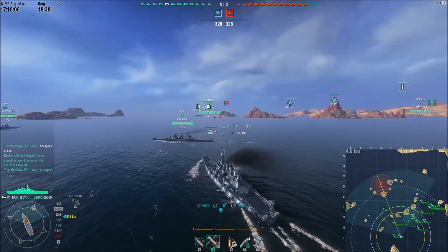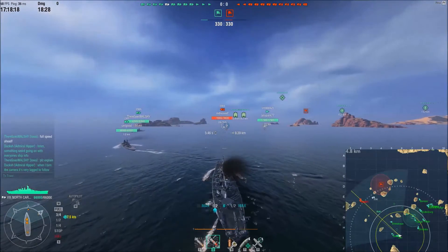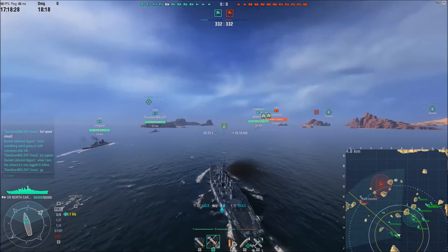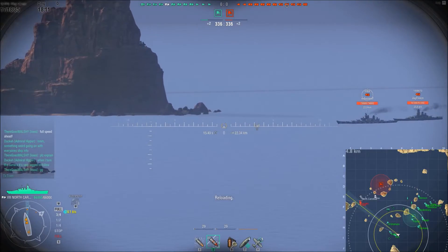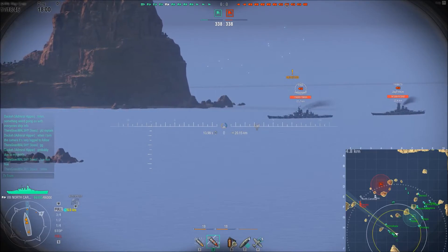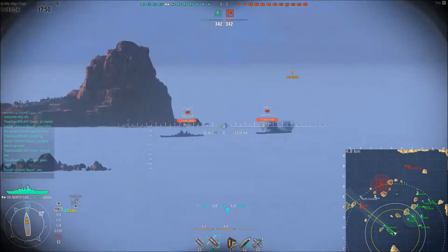Second game — a Tier 10 match on the map Tears of the Desert, the new map from the previous patch. On the enemy team: a Yamato, an Iowa, a North Carolina, and a second Iowa — their entire battleship fleet is coming down to the H1/H2 lines. On our side: myself, our own Iowa, a Zao, and a Shimakaze. On paper we actually have the advantage with the Shimakaze, and he's going to do a lot of good work.